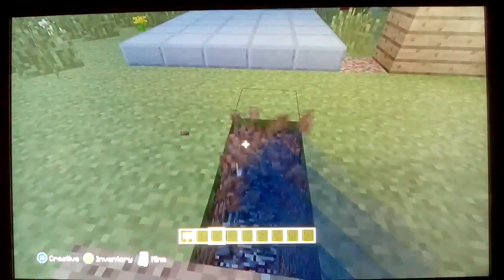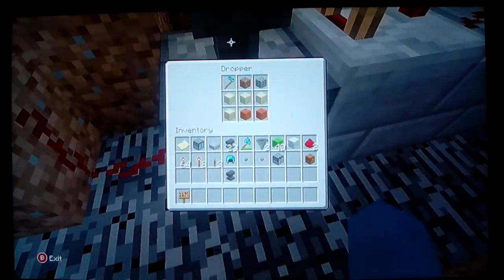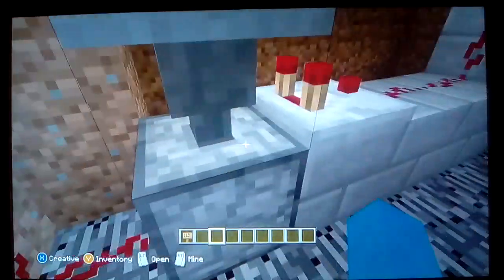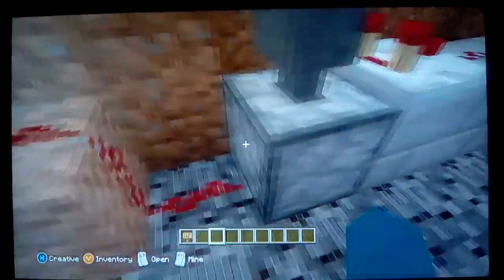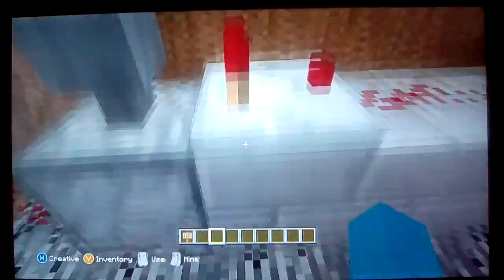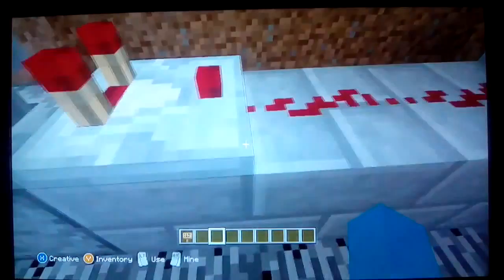I'm gonna dig some holes in the ground here. Basically in here is a bunch of stackable items and one non-stackable item. The probability of you getting the item depends on how many stackable items are in the dropper. When you press the button, a redstone current goes down to the dropper, and then it'll go into the hopper, which will then detect either...